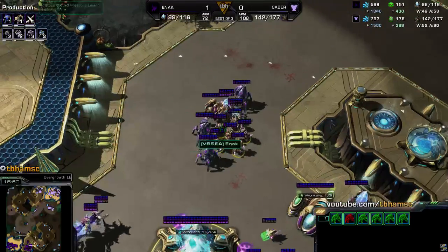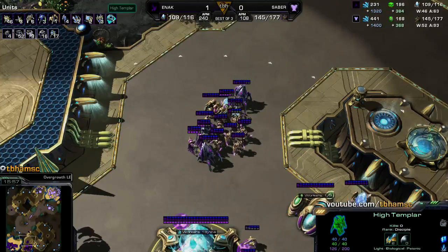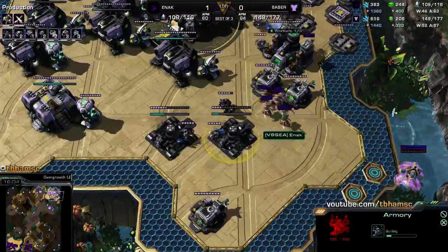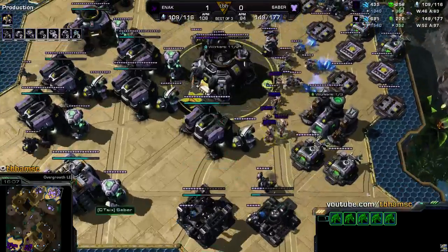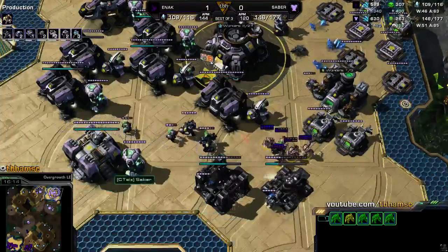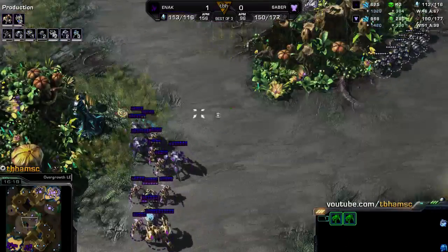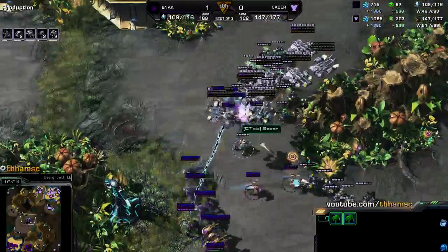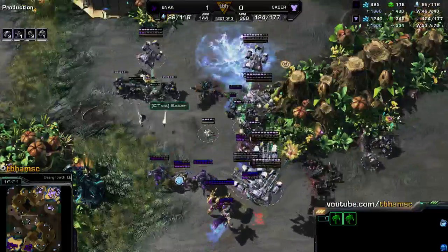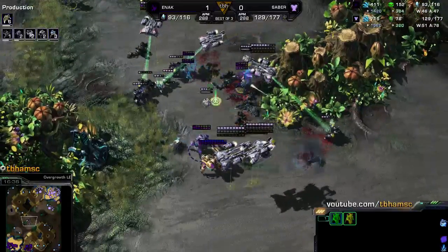He's got storm finished at least, but he doesn't have much gas — only 167 in the bank right now. He's got three templars, warping more into the main base trying to get some work done. There's a marauder in here — the marauder's gonna save the day! Actually there are a couple of marines too. There's a widowmine — storm goes down on the right side, and the widowmine is doing a lot of work. Storm actually whips through — this army is going to get cleaned up.